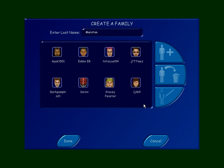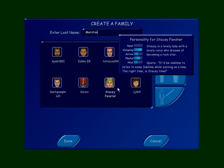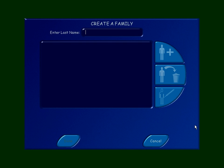And that's the Marston family: Ayak, Eddie, TNT is cool, Jmez, Dark Pumpkin, Soren, Stacy the Pirate — arr — and LJ369. So that was the first family. Next, the second family.